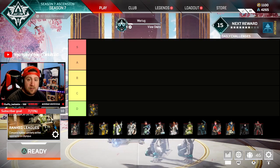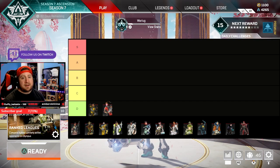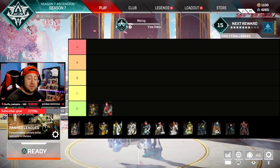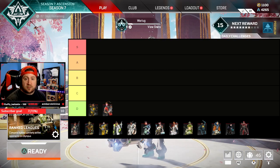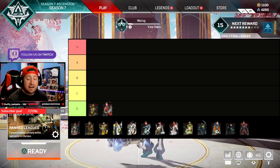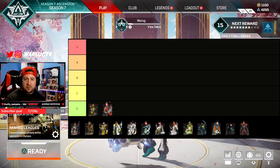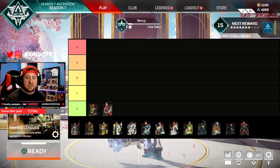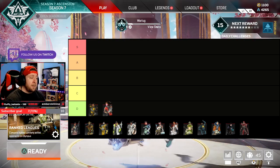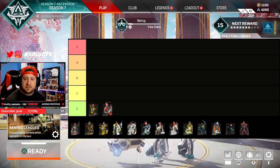Next up in D-Tier is Rampart. As much as I really like her, she just hasn't made an impact on Apex. Her loadout is very nice and it's a cool way to use her, but on Olympus I just don't think she works well. And before you get excited about Rampart with Sheila on the Trident — it makes a really nice highlight reel, but unless your team is coordinated and has accuracy, the Trident moves too much and you take too much damage to make the minigun effective. Her defensive setup can work, just only in certain situations.